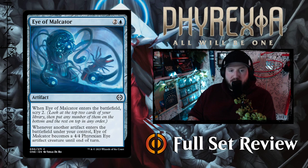Eye of Malkator — two and a blue for an artifact. When Eye of Malkator enters the battlefield, scry two. That's actually not great for three mana on its own, but whenever another artifact enters the battlefield under your control, Eye of Malkator becomes a 4/4 Phyrexian Eye artifact creature until end of turn. So you can turn this artifact into a creature — that's not bad actually.